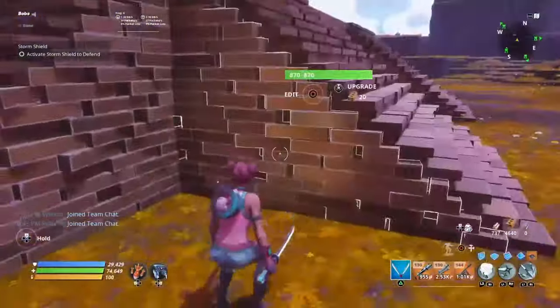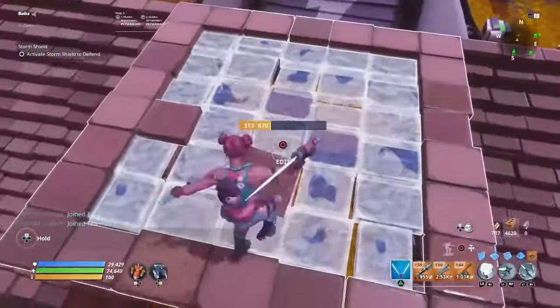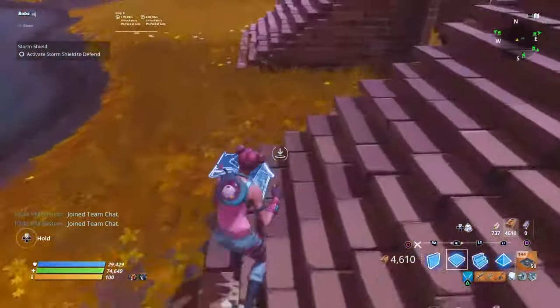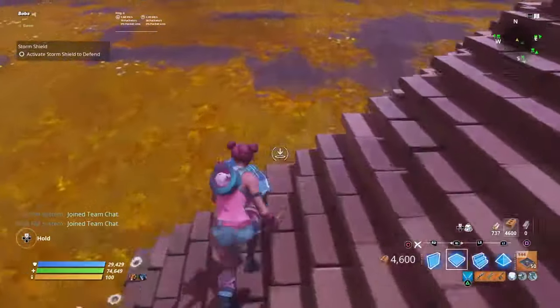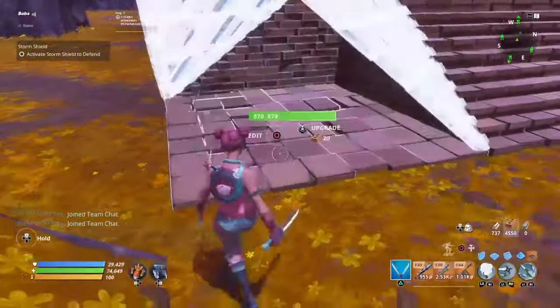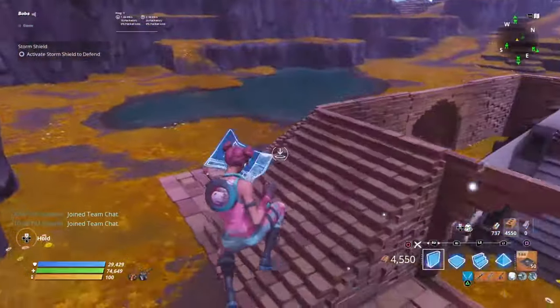Once I've done that, it should look something like this. Go ahead and place floors in the corners and in each gap between the stairs. Then go ahead and place a triangle floor down and edit it like this — make sure the floor, when you edit it, is like this. As you can see, go ahead and do that to every side.